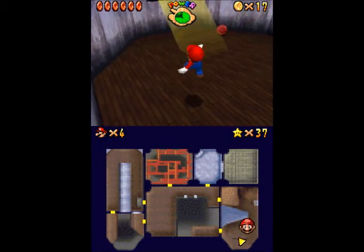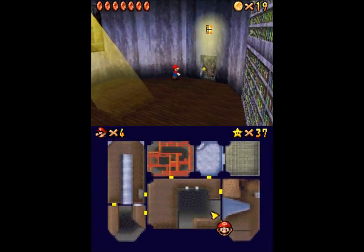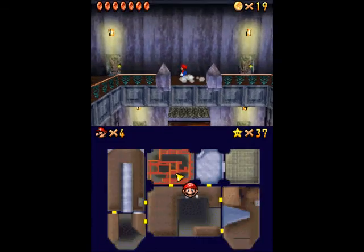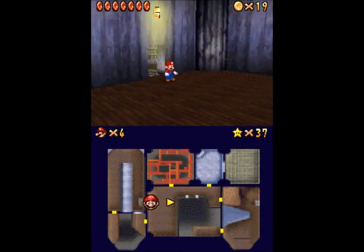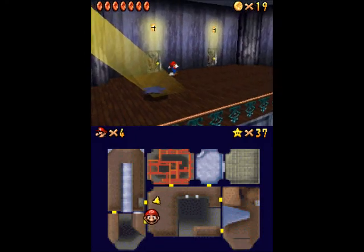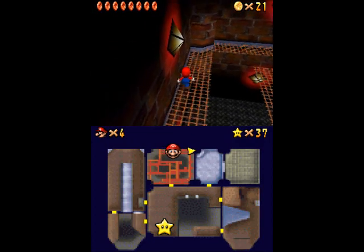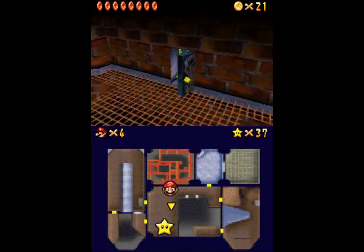I believe there is at least one in here, if I'm not mistaken. See right where that light is shining — kind of a tilting platform. That's the only thing you gotta be careful about — falling down to the Merry-Go-Round area. And as you can see, that's where the star will appear once I get all of them. I completely passed a room — I don't know what I was thinking. So yeah, there's one in that room. I remember it very distinctly and for whatever reason I simply missed it. Now we can get the star.